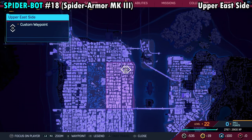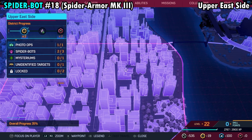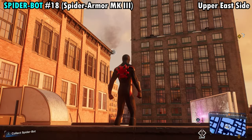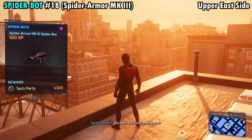Number 18 is going to be found on the northeastern side of the Upper East Side District on the marked building. Once you make your way over here, you're going to be looking for a billboard, and the spider is going to be hanging on to the back of that billboard. Get close enough, pull them off, and you'll get Spider-Bot number 18.